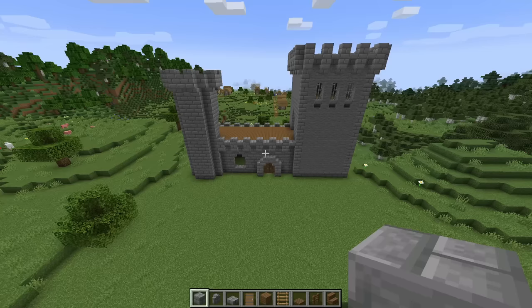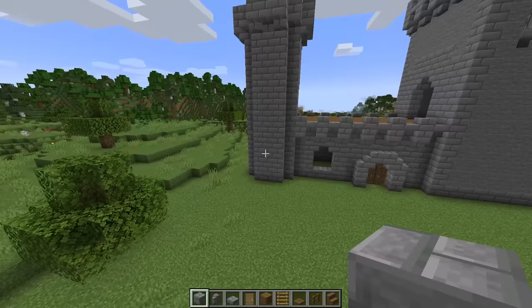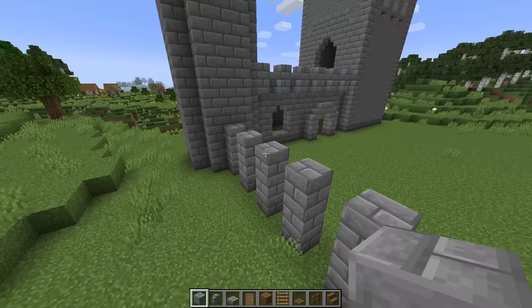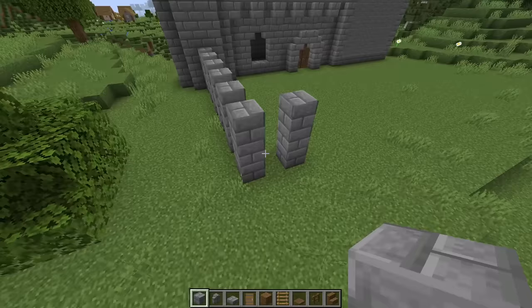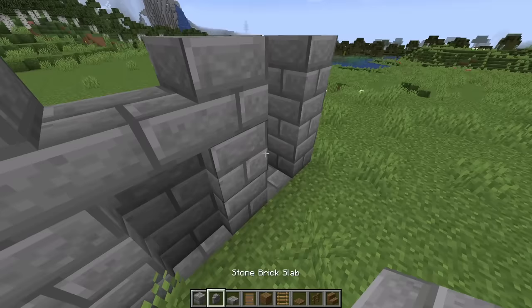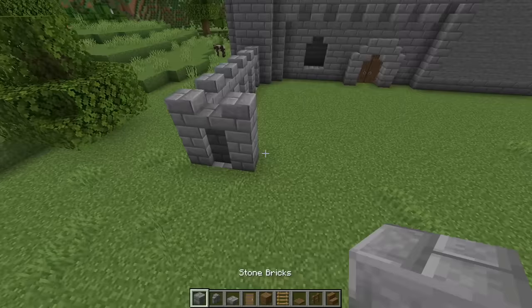Next we're going to start building the walls and the gate for our courtyard. Make sure you have plenty of room in the front, and we're going to start on the circular tower — just build up three stone brick blocks, then skip one and build up three more. Then we'll place columns every other block so you have a total of six columns. Go in the other direction, skip a block and place one more three-block-tall column, then place stone bricks in the ground. Place two stone brick walls with a slab on top in between each gap. Right here where this wall ends we'll have a tower — basically a four by four square with the corners missing — and we'll build all these stone bricks up to four blocks tall.